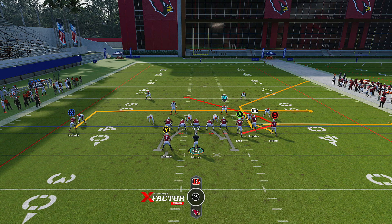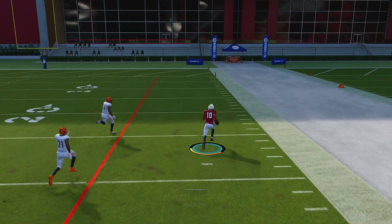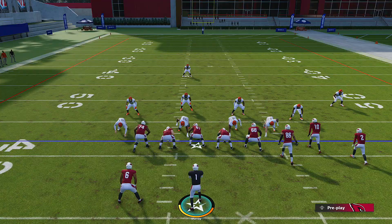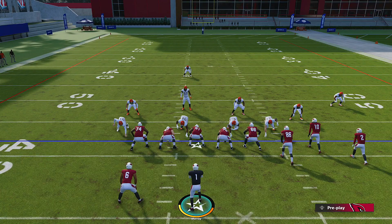When I snap the ball, if I see Hopkins getting leverage over the top, I'm gonna hit him on that corner route and go up the field. It just depends on what the defense gives you. See - he's leaving him. This is what's happened in Madden since the update; these elite receivers are gonna cook man defense. Sometimes man defense does stick though - it's like RNG, it's like a lottery.